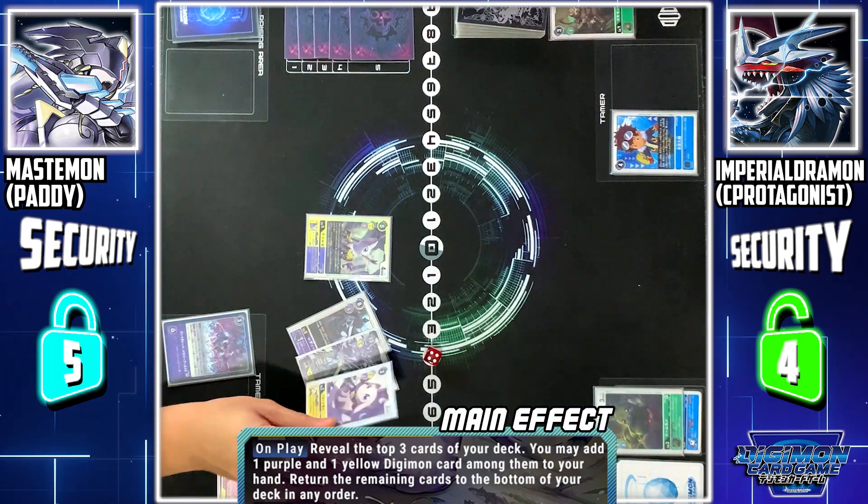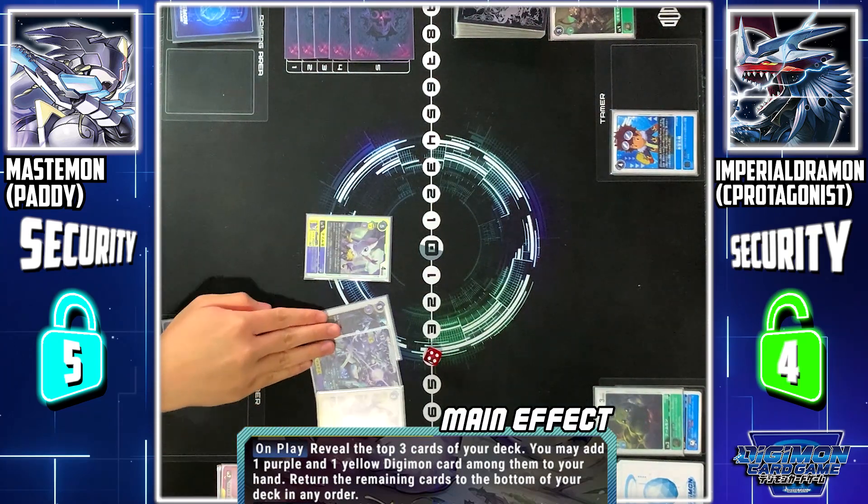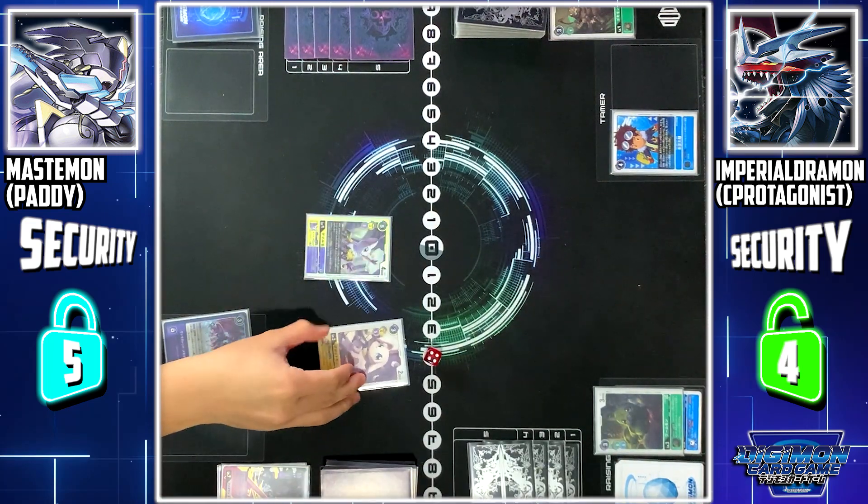I play Tailmon. Tailmon skill: you can check the top 3 cards on my deck. Among them, I can add 1 purple and yellow Digimon to my hand. I add Mastermon and Lady Devimon. The rest goes to the bottom.